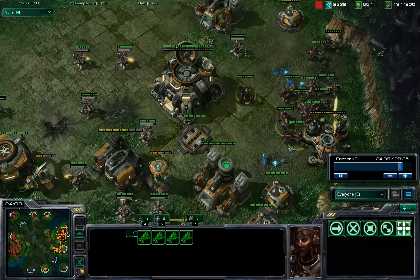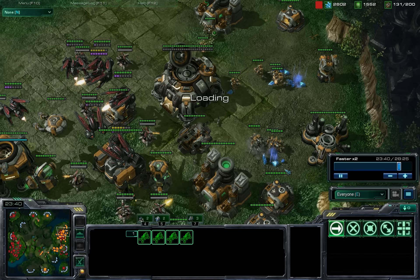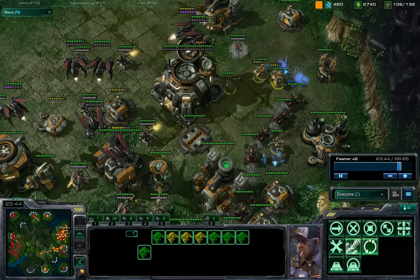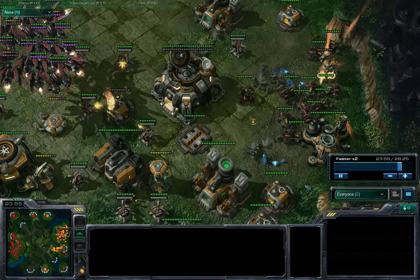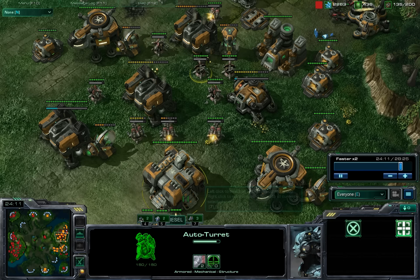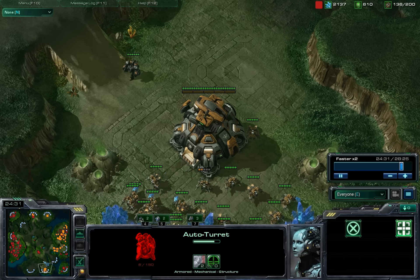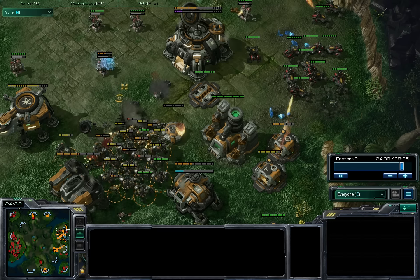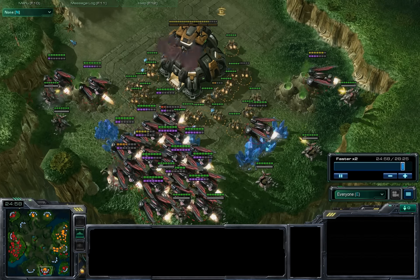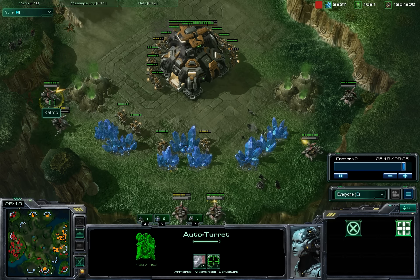My Hellions did kill whatever SCVs were left here. Leaving a good cluster, trying to take down all his production facilities. At the same time, moving back to this expansion while he's trying to clean up his main base. I do see the Fortress — he's setting up some auto turrets on the outer edges. I do notice I can hit him but not vice versa, because he doesn't have the range upgrade where my auto turrets do.